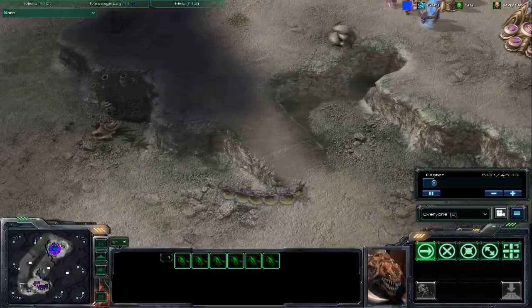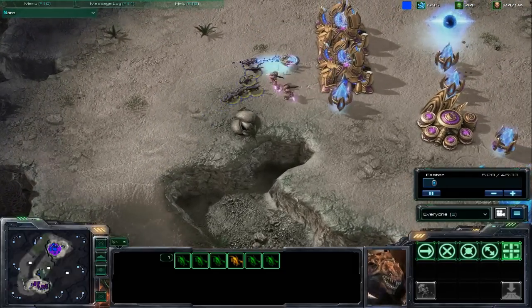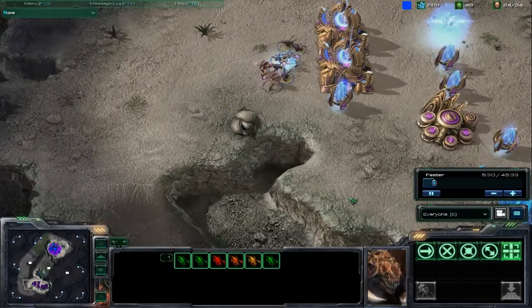Zerglings are back, and they're pretty much the same as they were in the original. They're excellent early harassers, and they're still incredibly cheap to produce — they're just pretty weak in small numbers.